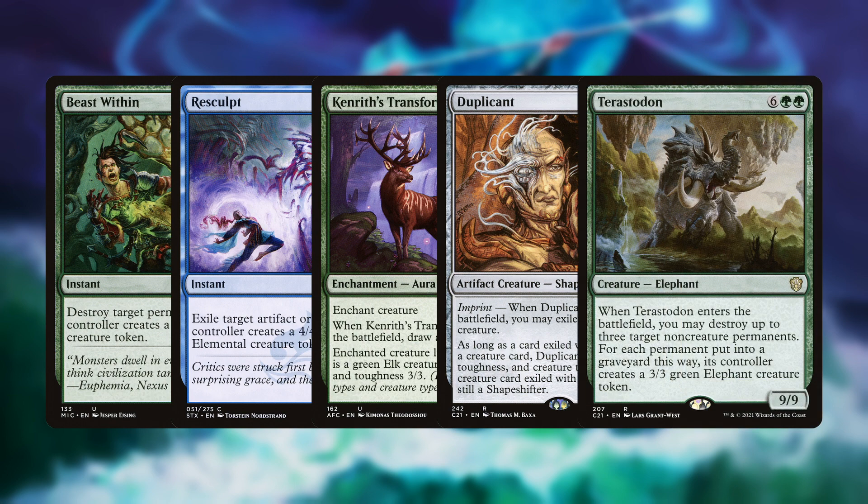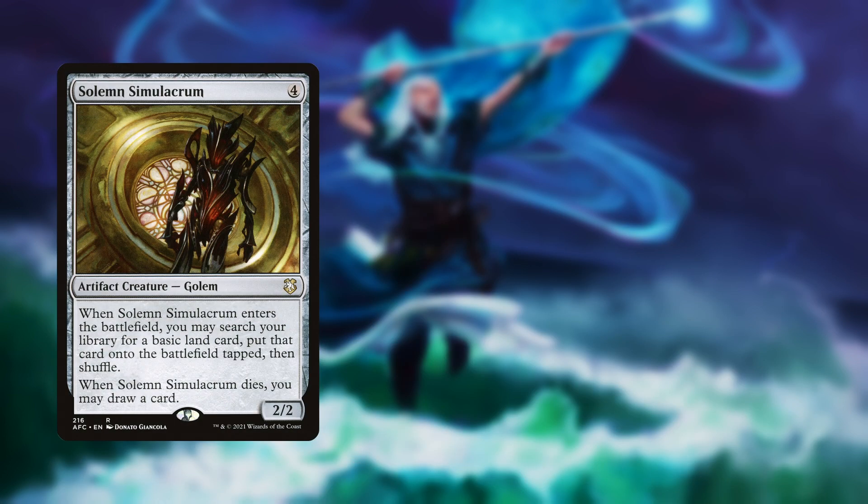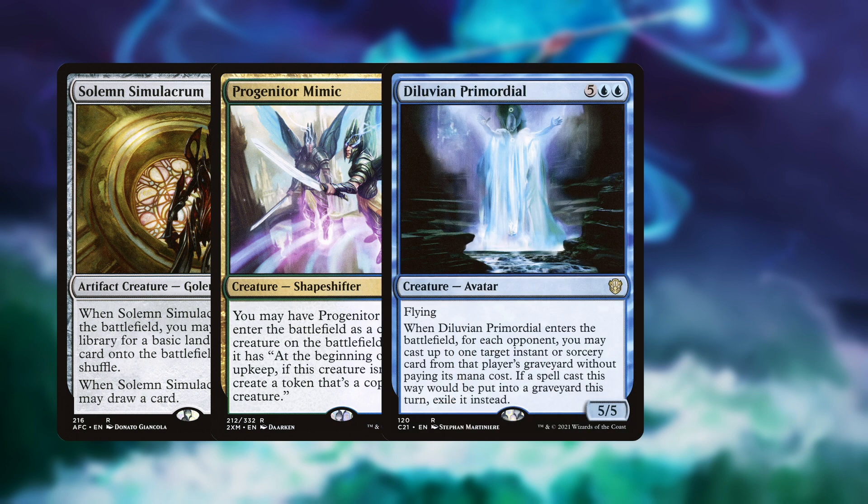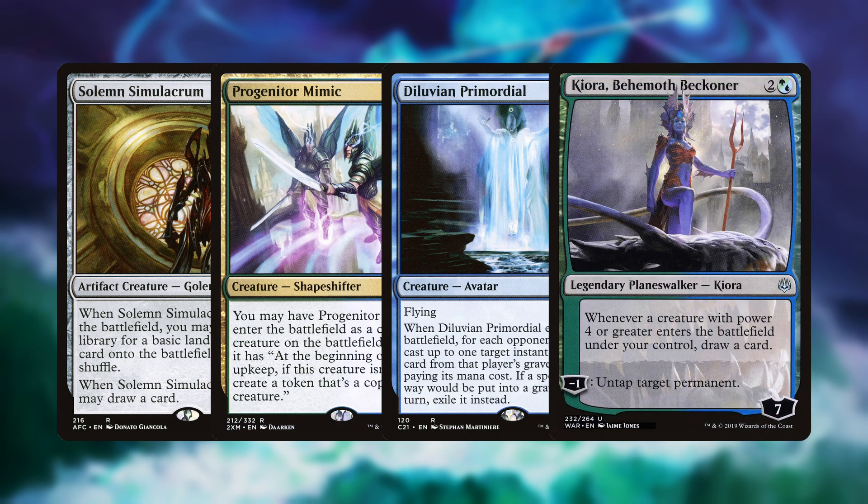Rounding out the list are some value creatures: Solemn Simulacrum to grab a land and draw a card when it dies, Progenitor Mimic to copy some threat and then pump out an extra copy every upkeep, and Diluvian Primordial to dump your mana into and play some of your opponents' spells for free. The last non-land card in the deck is Kiora, Behemoth Beckoner. She can untap any of your mana producers for some extra ramp, and draws you a card whenever one of your bigger monsters hits the battlefield.